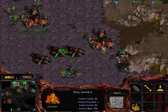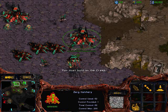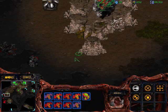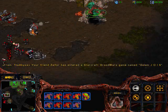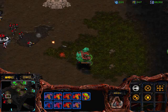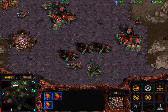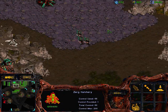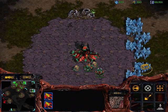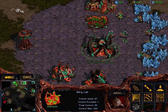After you get your first 9 to 11 mutalisks, you get your evolution chamber and hydra den at the same time, and start getting a few hydras. I usually get them about when the hydra den is halfway done. Then you can send two lurkers over to that ramped expansion — you'll be able to defend that expansion really easily with just two lurkers until late game. I got supply blocked because I forgot an overlord, but I've still managed to keep my minerals low. Getting an extractor at that expansion, and I'll be able to get a queen's nest sooner or later.